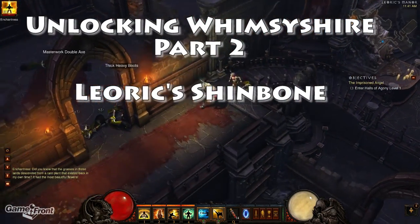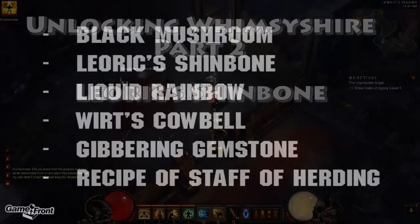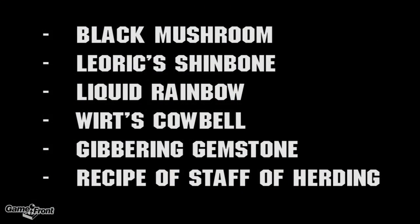To do so, we need to create the Staff of Hurting by finding the following items: Black Mushroom, Leoric's Shinbone, Liquid Rainbow, Wurt's Cowbell, Gibbering Gemstone, and the recipe of the Staff of Hurting.